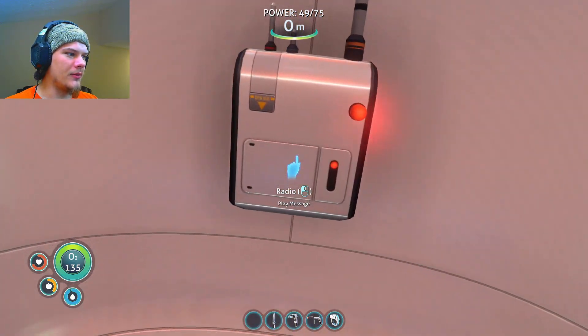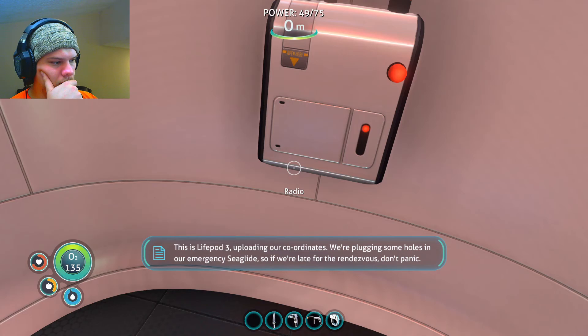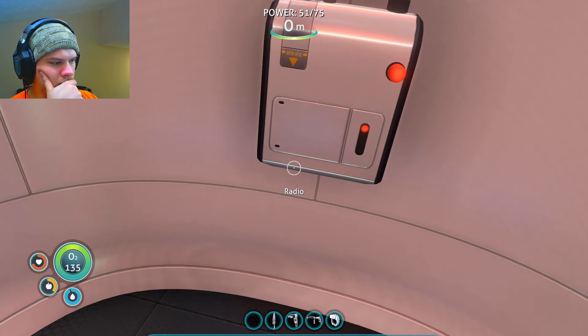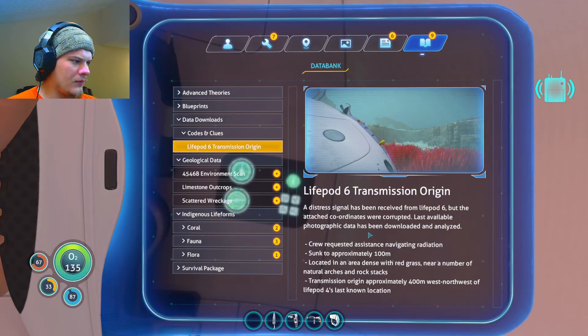Receiving pre-recorded distress call: 'This is life pod three, uploading our coordinates. We're plugging some holes in our emergency sea glide so if we're late for the rendezvous, don't panic — also don't go home without us. Seriously, three out.' Signal location uploaded to PDA. Another one already, wow. Near a number of natural arches and rock stacks — transmission origin approximately 400 meters west northwest of life pod four's last known location.